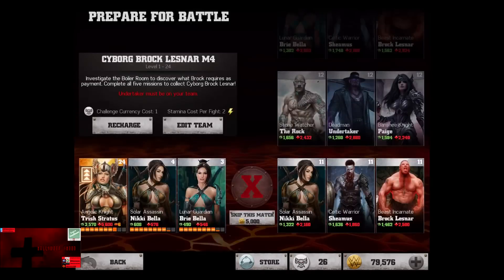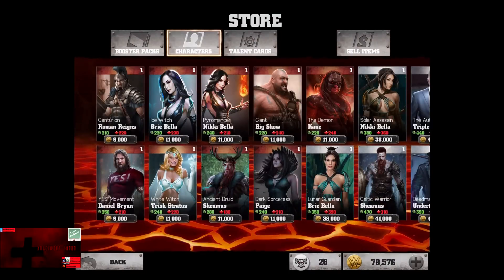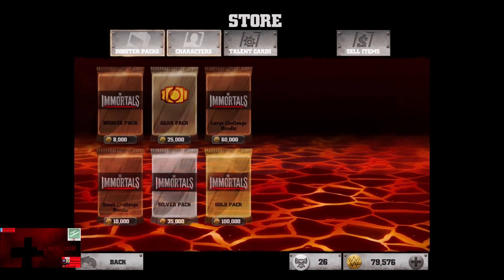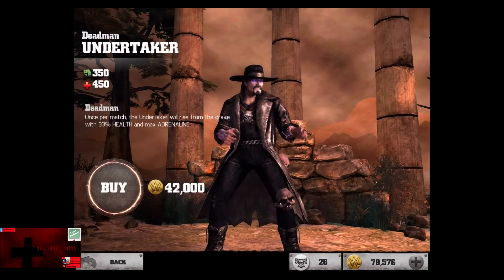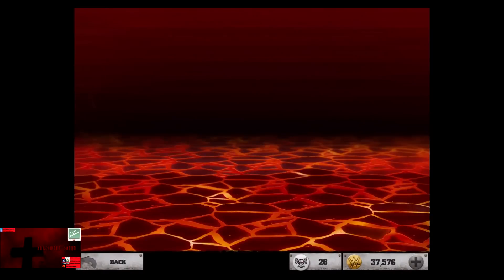In the fourth challenge, the Undertaker must be on your team, so I will have to go buy a silver Undertaker. We're actually going to go do that right now. There is a small and a large challenge bundle. So we're going to go buy the Deadman Undertaker for 42,000 credits, as I do not own that card, and you do need that card to complete the fight.